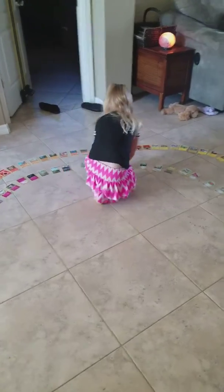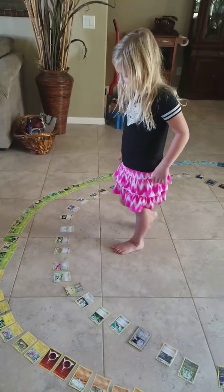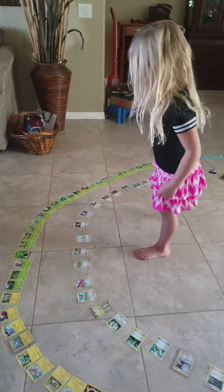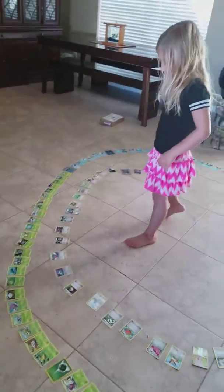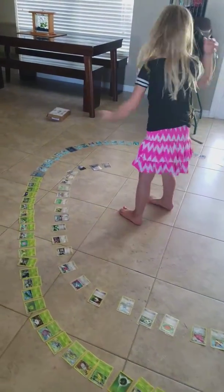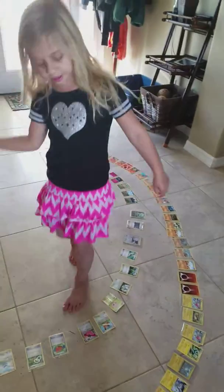These are trainer cards and fighting normal types. And these are middle — I have no idea of types. What are the green ones? Grass types, water types, fire types, rainbow types, electric types.